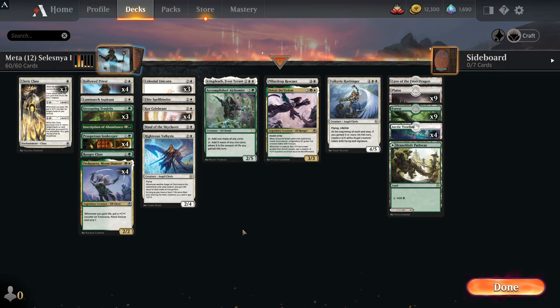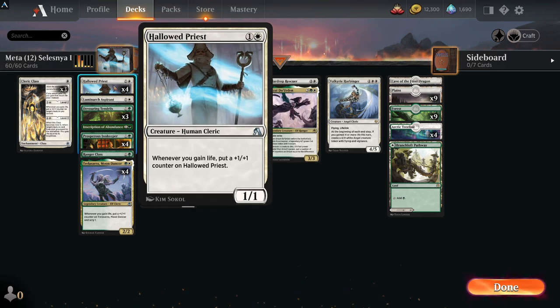Next is Selesnia Life Gain. Life gain is really hard to beat — it can just go off to a point where your life is so high your opponent literally won't be able to beat you down. You've got some Arena cards here. I have feelings about Arena cards but they work well in this sort of deck and obviously they're legal, so why not play them.